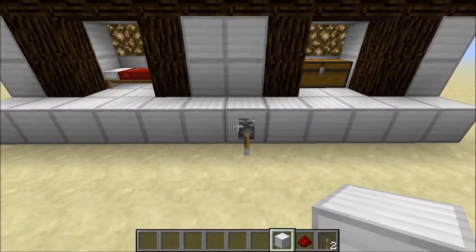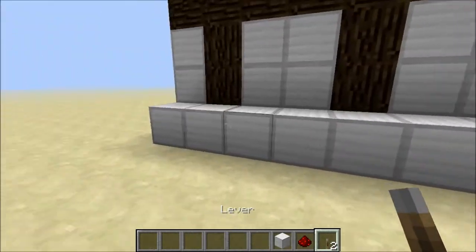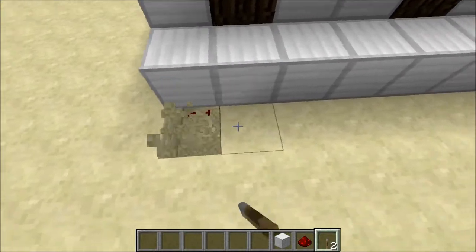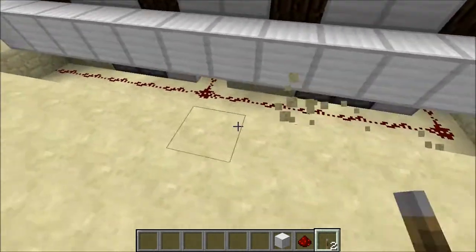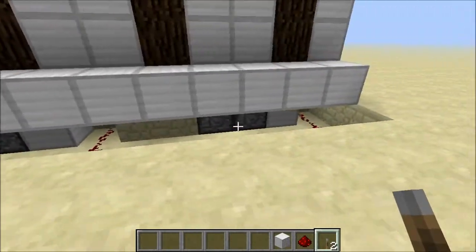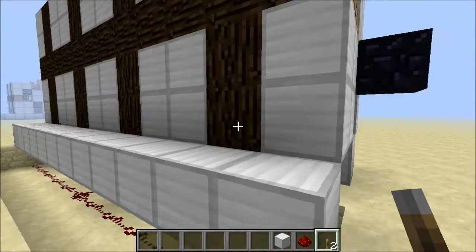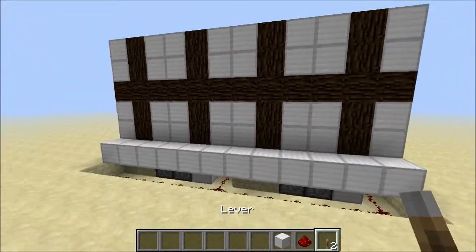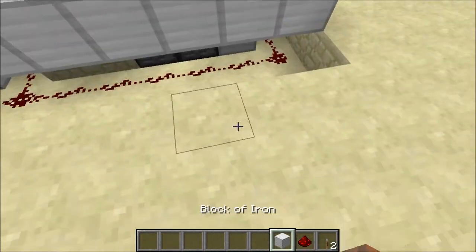Something to mention with this design — the stackable one — which is pretty nice, is that your input can be placed anywhere along the floor here, due to the fact that the input is a nice input line like this which then leads into each individual cell. It hits a repeater which makes it inverted, so that by default it's closed, which is what you want — you don't want a visible repeater there, otherwise that would give the game away.